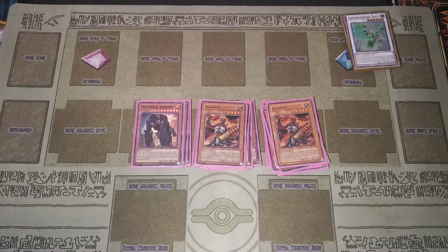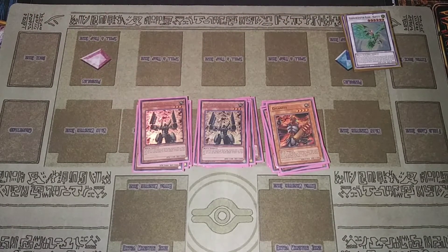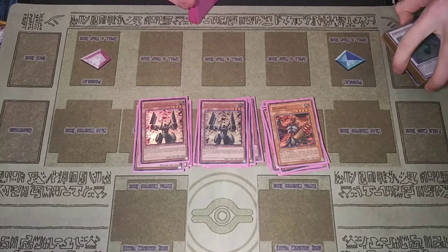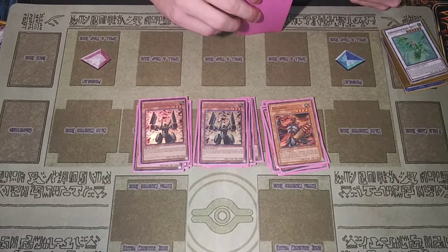I play two Gigantes — either as an extender for my synchro plays, or to search out pieces I need to continue Emancipator plays by going into Gallagranite. Two Century Soldier of Stone — it's kind of a mixed card in this deck. My main reason for playing them is for making Nat Beast so I can have spell negation, but you can also special summon it from your graveyard if you control a rock monster — and I believe it's a hard once per turn.